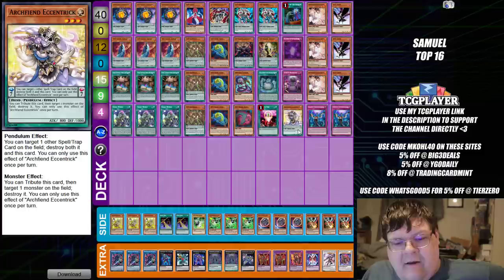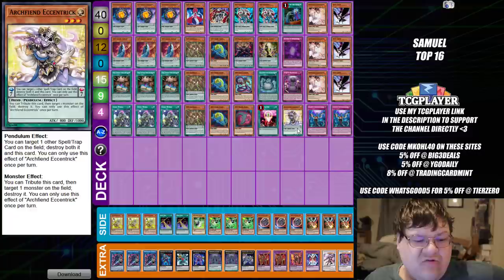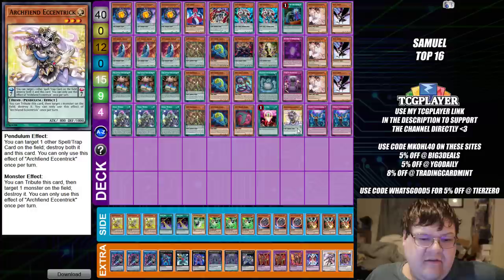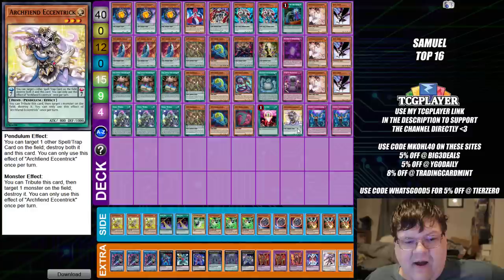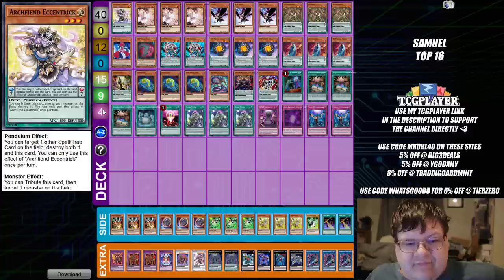Next up is the power of DDD. One of the more interesting tech choices we've seen for DDD as of late has been the inclusion of the Archfiend Decentric. It's just also being a high scale that you can scale up and do your thing, because there are really no repercussions for scaling this. It also doubles down as Spell and Trap popping material, which is something else you really want — a quick little pop-off either via Monster or Spell and Trap. Definitely something to consider having in your toolbox.